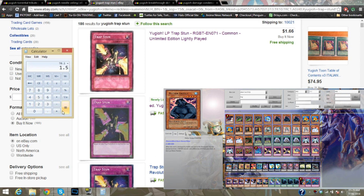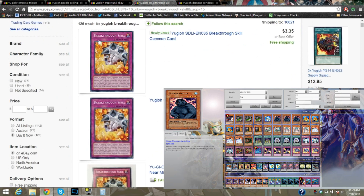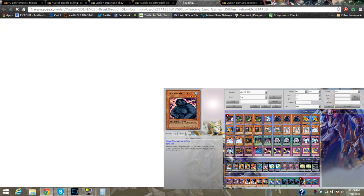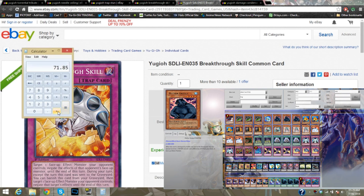Keep in mind, you may be able to get some of this at your local — it's cheaper. So we're at around $71.85. And then we just need to add in Breakthrough Skills. Obviously three different sellers — but let me double check to make sure. There's more than ten available, so we can put in for three. We're just going to add in $3.35 three separate times so you can see per card what it's adding up to.